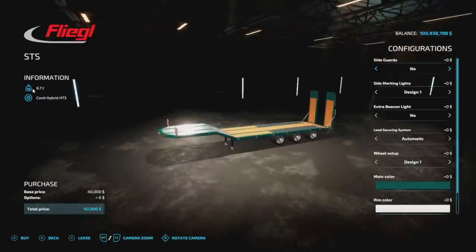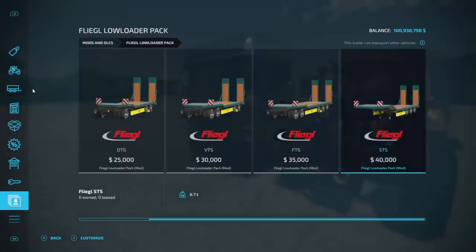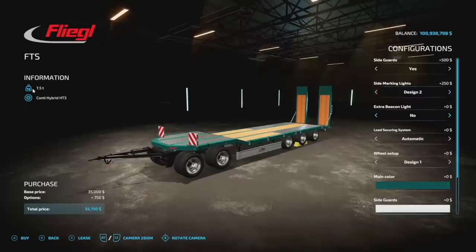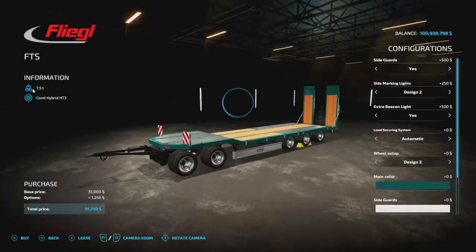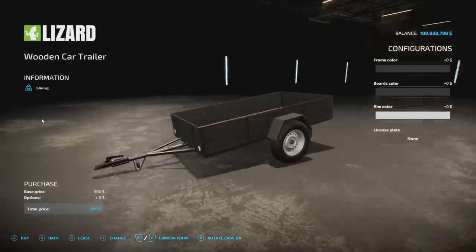Next up the Fleek low loader pack — there are five trailers in here, all just a little bit different. A couple have normal hitches and one has a semi-trailer hitch. Side guards, side marker lights, beacons, loading security — basically automatic or tension belt. You get a couple different wheel setups, main color, side guards, and rim color configurations.